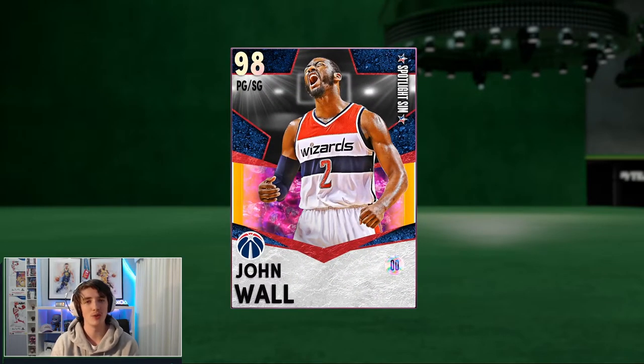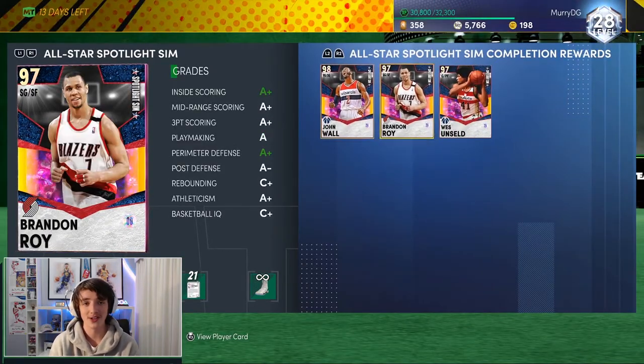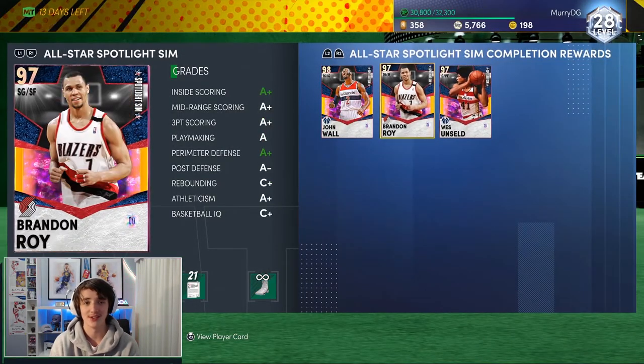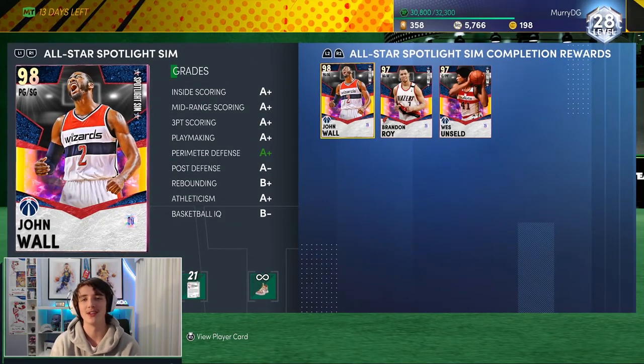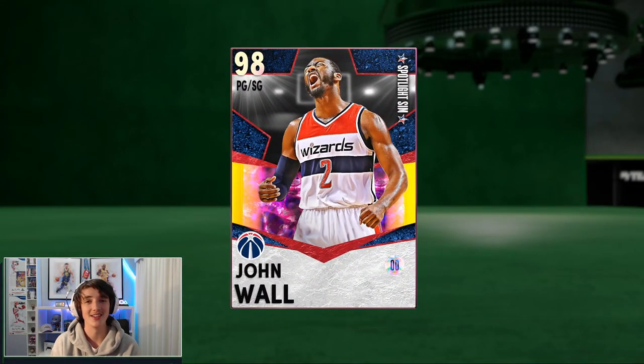I highly recommend, if you want to go through that grind of the Spotlight Sim Challenges, it will be 100% worth it — again, this John Wall card especially, along with the Brandon Roy and the Wes Unseld. Those cards are good by themselves as well. This Wes Unseld, he's 6'7" but he can hold himself against centers. And every Brandon Roy is pretty much cracked in 2K, so that's pretty self-explanatory. I hope you did enjoy this video. Shout out again to Murray — his link to his Twitter will be in the description. Thank you so much for letting me use your account. We're on the road to 20,000 subs on YouTube, so if you can help me out that would be very much appreciated. I'll catch you all in the next video — peace.